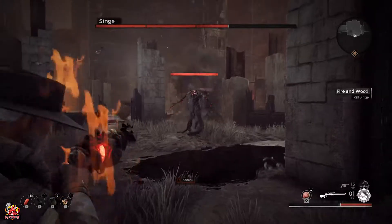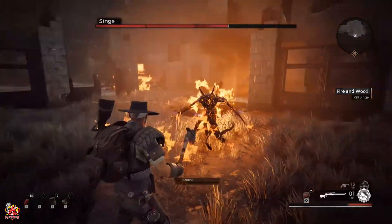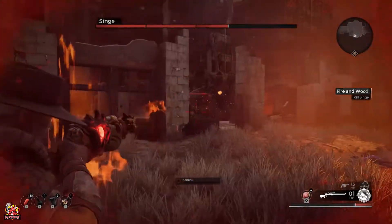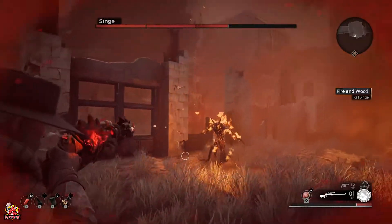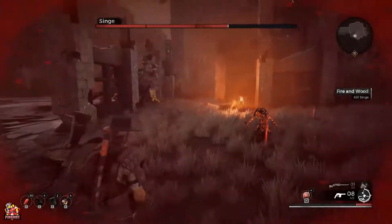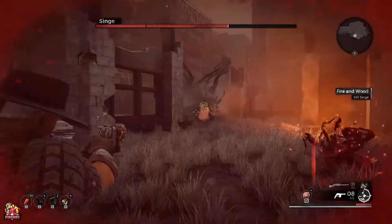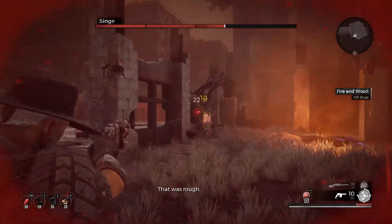In my playthrough of the boss, I did periodically run out of ammo, so just make sure that you kill the smaller enemies and retrieve the ammo. As the boss creeps round, I now deploy the Rattleweed weapon mod, which is basically a distraction. This is very helpful to be able to get away and heal yourself up.